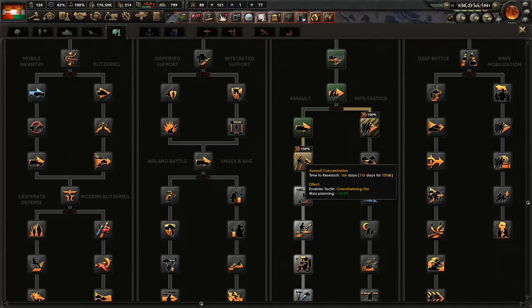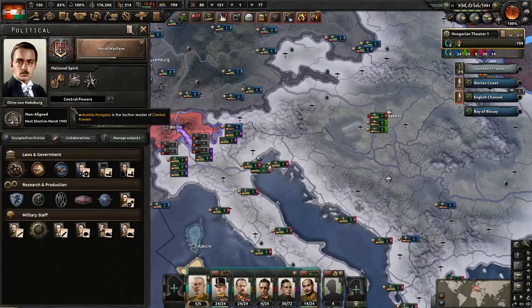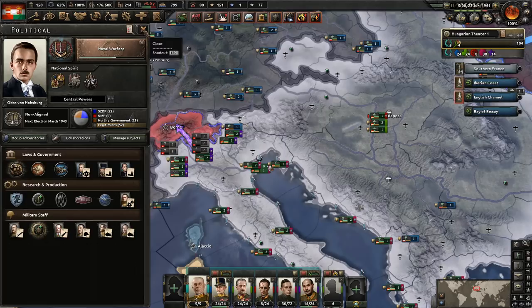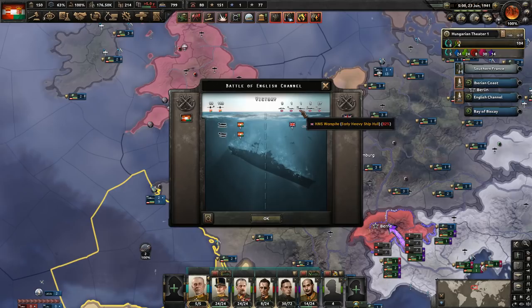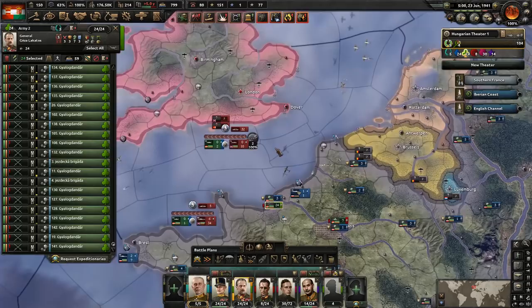We get mechanized offensives — we'll continue down this and get the max planning up. We can now modify our government, but there's really only the Chief of Navy and nothing all that helpful. I'd prefer to get the ship designer, which we'll get in 30-something days. We're losing some planes but we are starting to bomb their actual fleet — sunk a convoy and it looks like we did some damage to their surface fleet. Looking for some success so we can do these naval invasions of Britain.